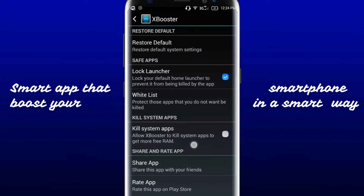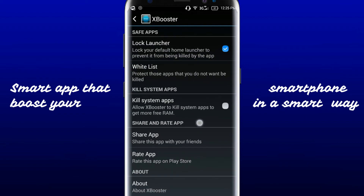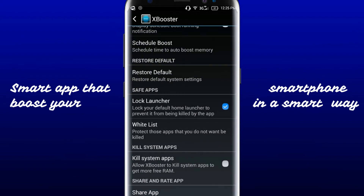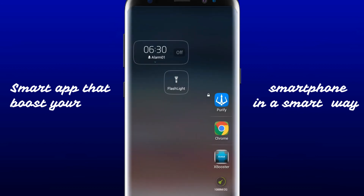Kill system app — if you allow it, it will not leave the system app and will also clean it. You can always use restore default mode. With the lock launcher option, I recommend you enable this because it might also clean the launcher, which can cause your device to hang sometimes when coming back to the home screen.